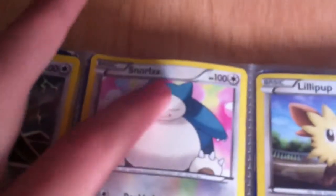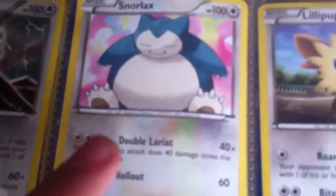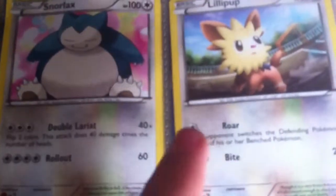Breviary with Big Wing and Wild Edge. Snorlax with Double Area and Roll Out. Lillipop with Raw and Bite.